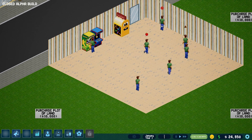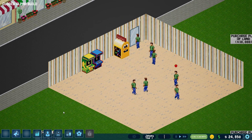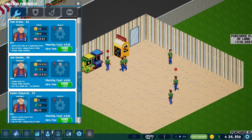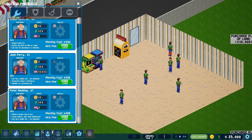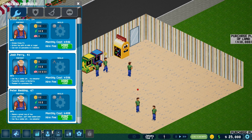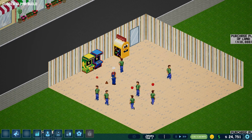Why do some of them have a poop emoji on their head? Let's take a look — they need to go to a restaurant. I definitely don't want them to be upset about not being able to go to the bathroom. Also we need to hire some janitors — oh wait, there are mechanics. So let's pick the one with the least monthly cost. He 'makes a great cup of tea' and 'loves nature and can fly a jumbo jet' — and he has a decent sense of humor. I'll take that!